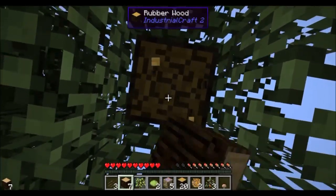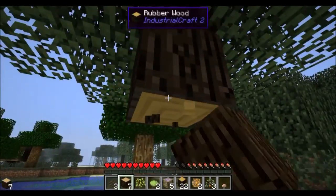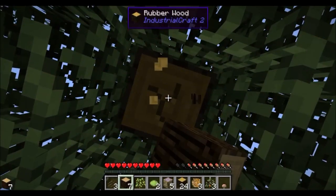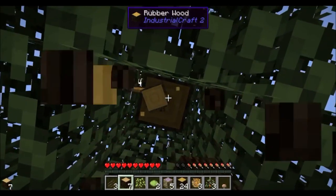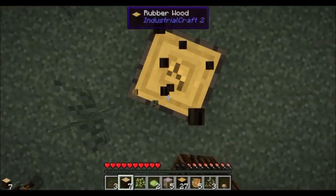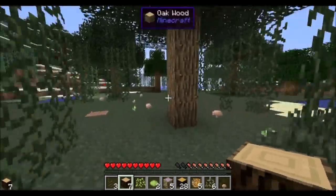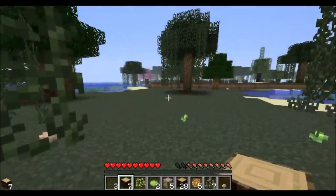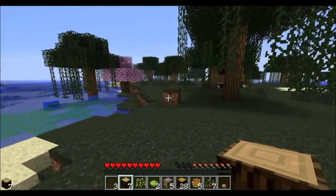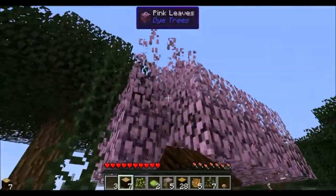We're going to find nine different color dye trees because we're going to use the harvester to farm the dye trees. And then with those we'll use the saplings to make biofuel, and then we'll turn the biofuel into energy. You only need nine because it's the maximum it can hold, and then you get super high efficiencies for each sapling.